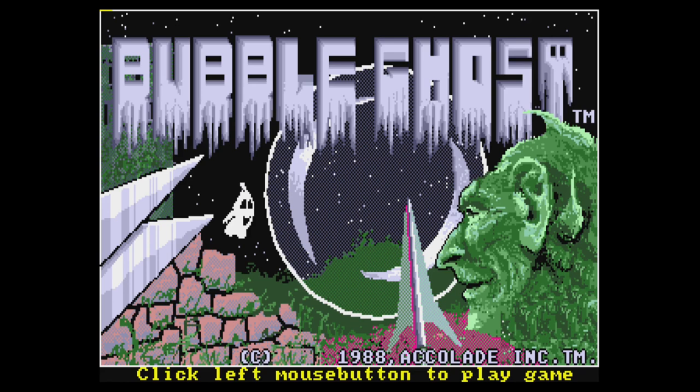Hey there everyone and welcome to another video from the Retro Game Planet. It's classic Commodore Amiga game time with the quirky game Bubble Ghost, which was released in 1988.